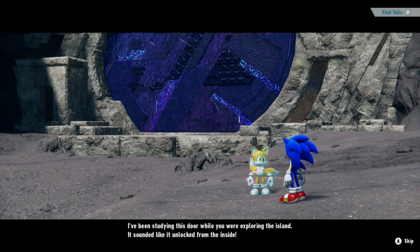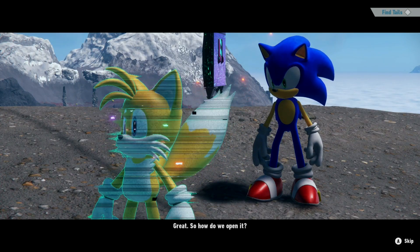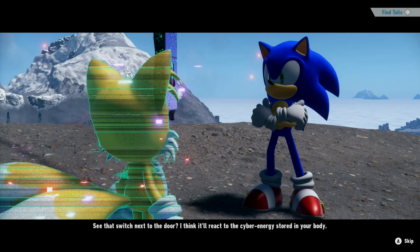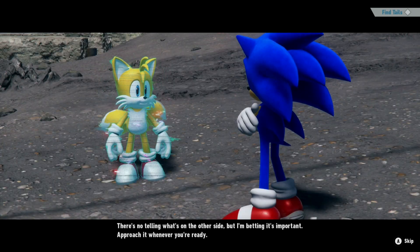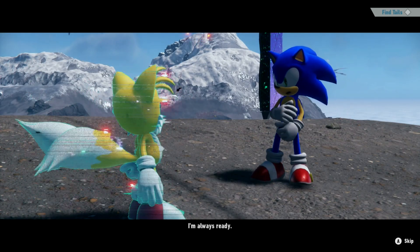Tails: 'I've been studying this door while you were exploring the island. It sounded like it unlocked from the inside.' Sonic: 'Great. So how do we open it?' Tails: 'See that switch next to the door? I think it'll react to the cyber energy stored in your body. There's no telling what's on the other side, but I'm betting it's important. Approach it whenever you're ready.' Sonic: 'I'm always ready.'